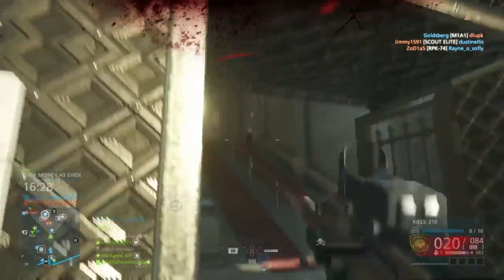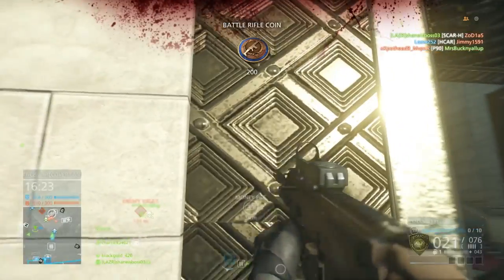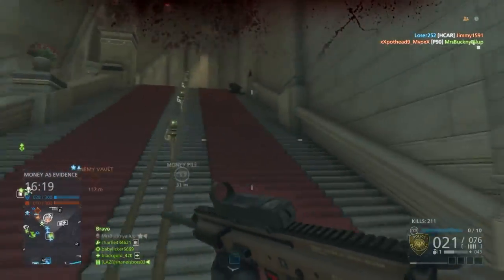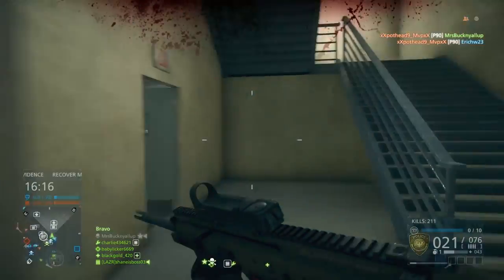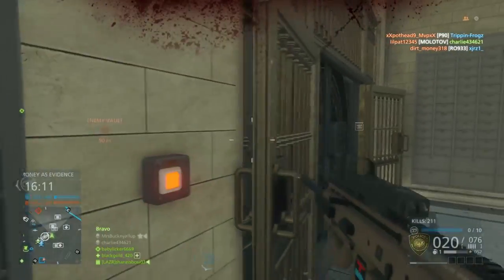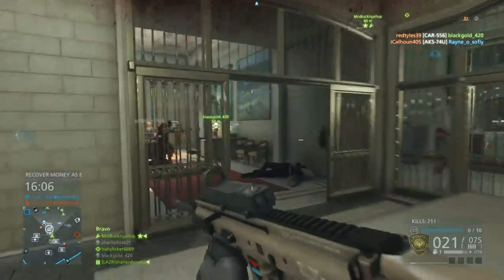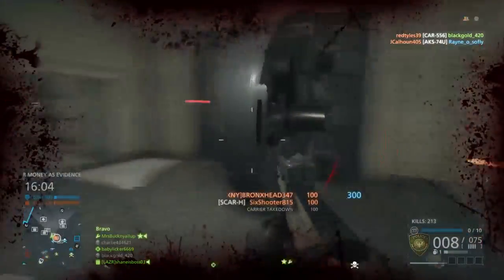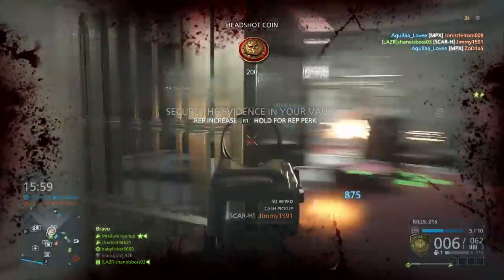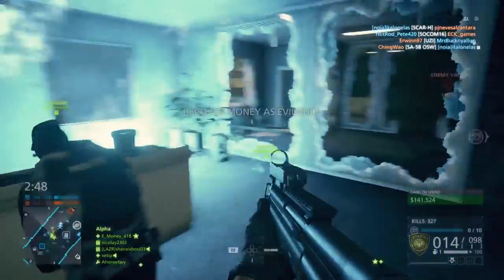Next we're going to be hitting the SCAR-H. This weapon personally isn't one of my favorites and I wouldn't consider it a top battle rifle, but it is one of the only battle rifles that's really good on the police side — it's the best police battle rifle in my opinion. It has a pretty slow fire rate at 625 rounds per minute, which means it can't hang with the others in damage per second up close, but what it lacks in fire rate it makes up for in fast reload and recoil. This gun has pretty low recoil, which can make it easy to dump on people up close, and since the recoil is mostly vertical it also makes it pretty easy to hit headshots.